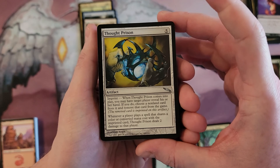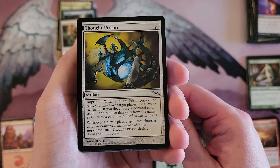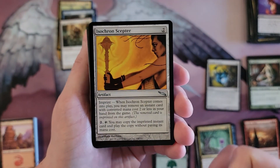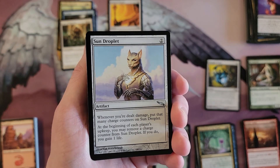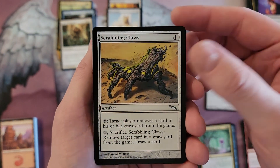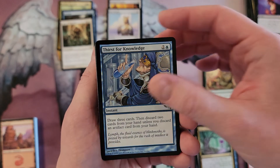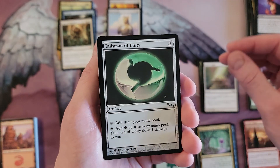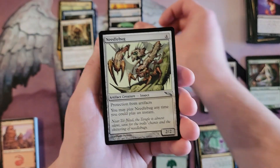Let's get to our uncommons first. We're gonna get into a Thought Prison — I don't remember that card. Isochron Scepter — oh, that card was so good it had to get upshifted, and rightfully so. Sun Droplet — that was such an annoying card back then. Scrabbling Claws — I do remember how much of a pain in the neck it was. Bloodscent. Thirst for Knowledge, first printing. Altar's Light. Talisman of Unity — totally forgot it. Icy Manipulator. Yeah, uncommons in this set — a bunch of good ones. Needlebug.